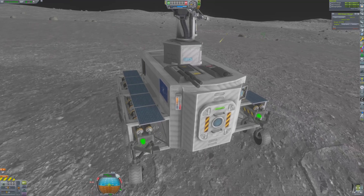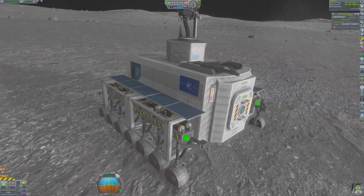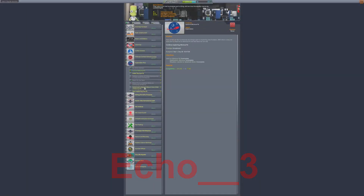The Central Kerbin Alliance Network's last mission to the Mun was anything but routine. Armed Communist drones have certainly made missions to the Mun considerably more difficult. This is Echo 3, and let's continue discussing the Cold War.